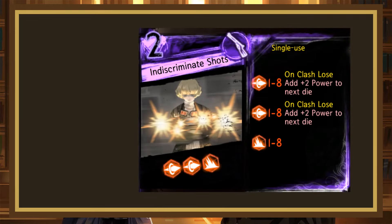Indiscriminate Shots is a single-use 2-cost ranged page that rolls 1-8, 1-8 pierce, 1-8 blunt, with the pierces adding 2 power to the next die on clash lose. While this page is used in firing squad strategies to great effect, those strats aren't covered here, and other than that this page is just fine. The roll range is really inconsistent which sucks, but as a free hitter it's pretty good. There's a consolation prize for losing in clash, so I think that makes this a C+.